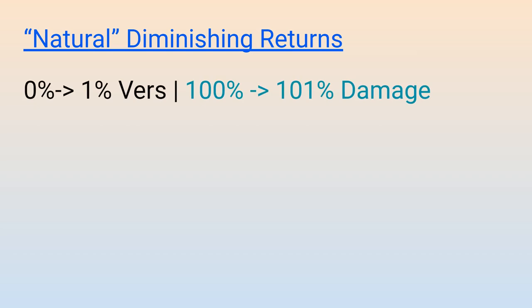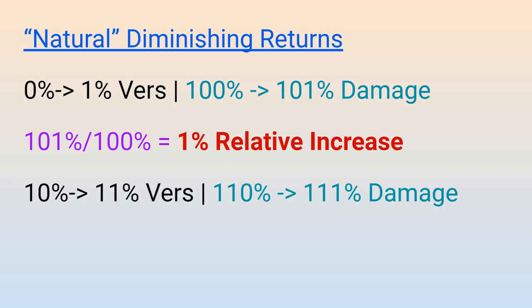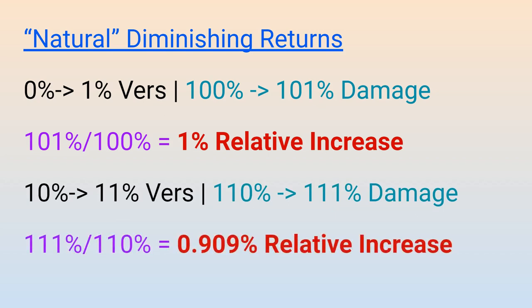Before the updated diminishing return system was introduced into the game, the main thing we were concerned about was something I'm going to call natural diminishing returns, where a secondary stat gets relatively weaker the more of it you have. For example, if we go from a versatility bonus of 0% to 1%, our damage will increase by 1%, since we now do 101% of our baseline damage instead of 100%. But if we are going from 10% to 11% versatility, our damage is only increasing by around 0.909%, since going up to 111% from 110% baseline damage is a smaller relative increase. So every point of versatility rating we gain will make future points of versatility less valuable, at least when only considering the damage increase effect.